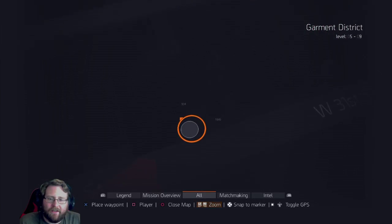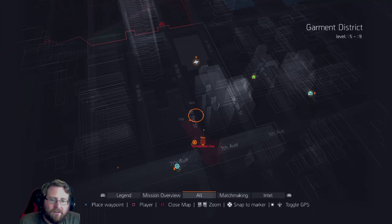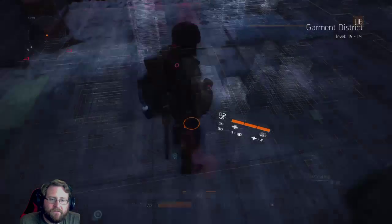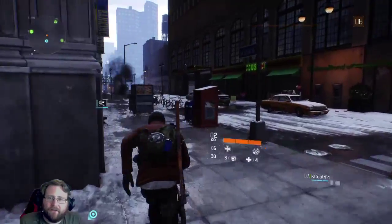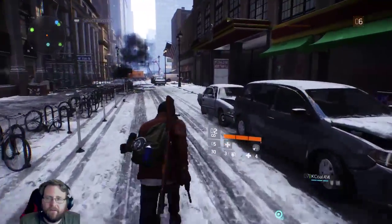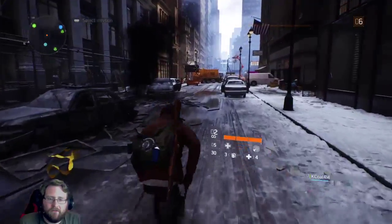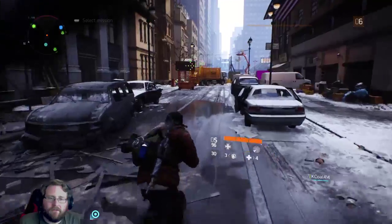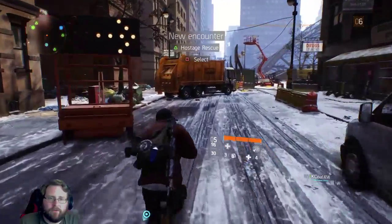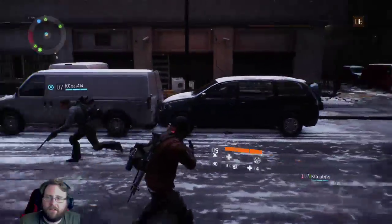All right, so it looks like if we go down this way it'll be where we need to go. I'm following you. Yeah, we gotta find the lightning bolt. If we go down this way it'll be where we need to go. Come on, what you got in here? A hostage rescue? I'd do that. Where's the thing? I think it's actually out here in the street.